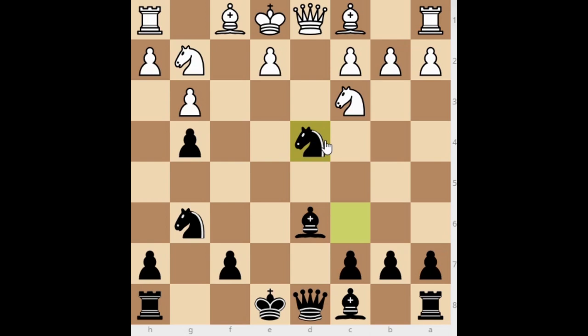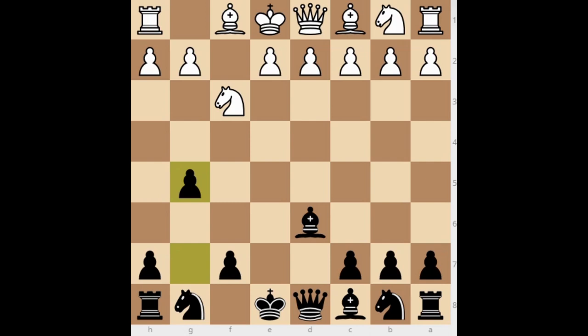If White plays a move like knight to c3 instead, you can also capture the pawn in the center. It is a very comfortable position for Black, because e3 is not easy to play due to the bishop check. That position would be very bad for White. That was the pawn to g3 line.